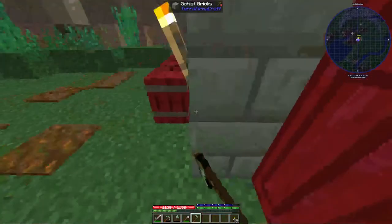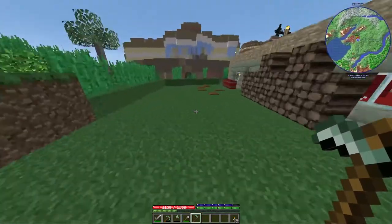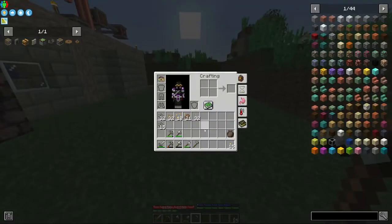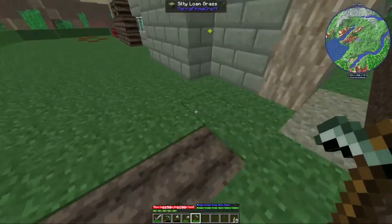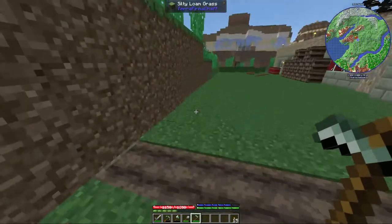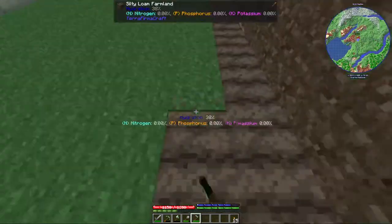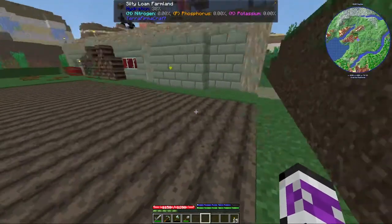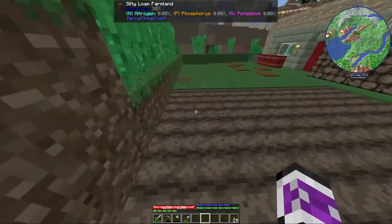I can finally put this hoe to use — I've had it for ages. How big do I want this to be? I've got a lot of seeds. I can reasonably go 8 wide. I think I'll do it 8 by 16. So that means I can put down two stacks of seeds. Oh, all of this is actually 38% hydration?